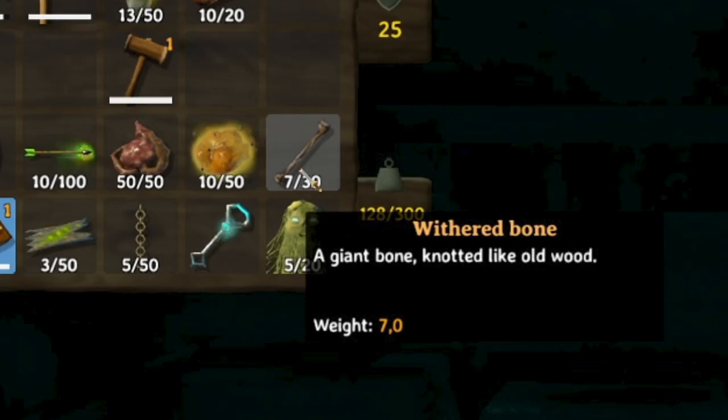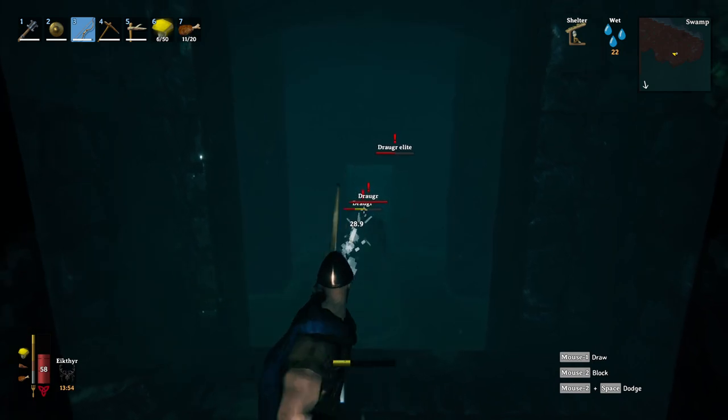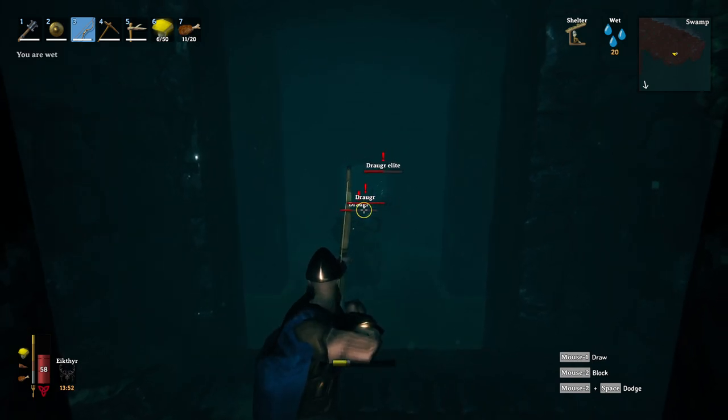The last item is withered bones. These bones are required as a sacrifice for the next boss, Bonemass. You will need 10 of them and you can farm them the same way as iron ore — from chests or muddy scrap piles.